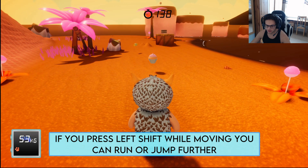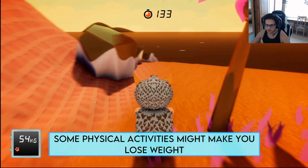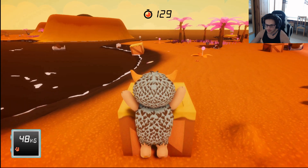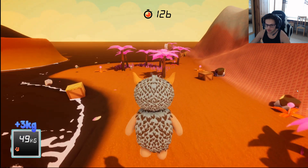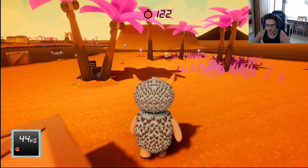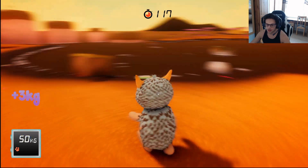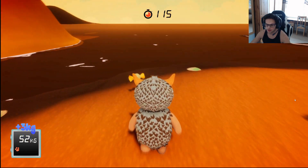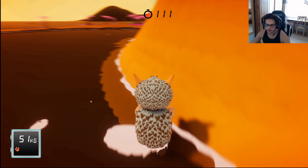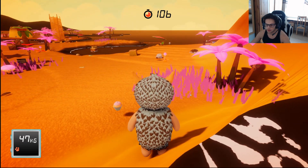Press Left Shift while moving and you can run forever. I thought it was something about a weight problem — I was like, what do you mean weight problem? You lose weight just by running. I don't know why it was a really crappy jump that time — standing next to an object just diminishes your jumping capabilities.